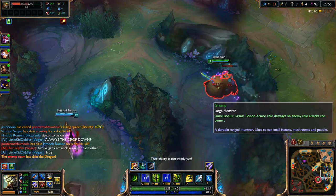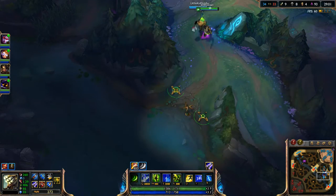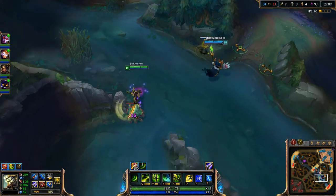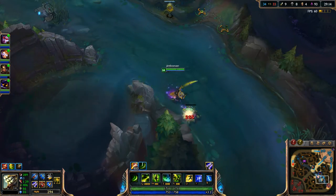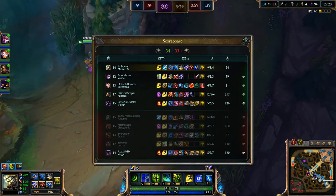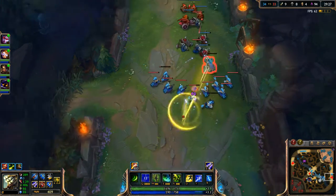Go ahead and just destroy Gromp really quickly. Now I should be able to just go in here and get that really fast. Let's just destroy it really quickly. The minions are pushing bot, so I'll go ahead and just push bot a little bit guys, get rid of those minions. I really do need all that farm too — it should help a lot. Go after that big minion, then the little ones.